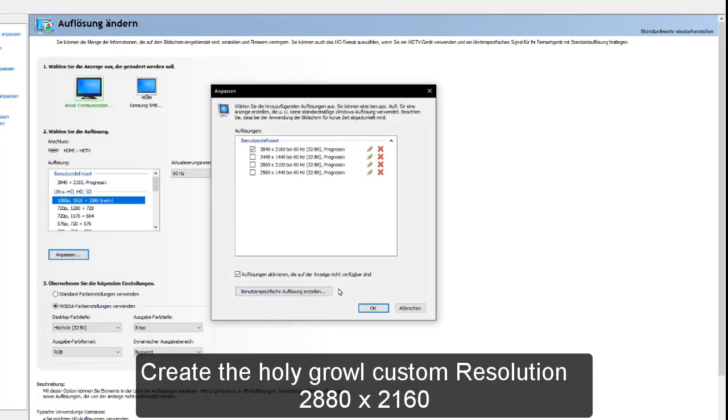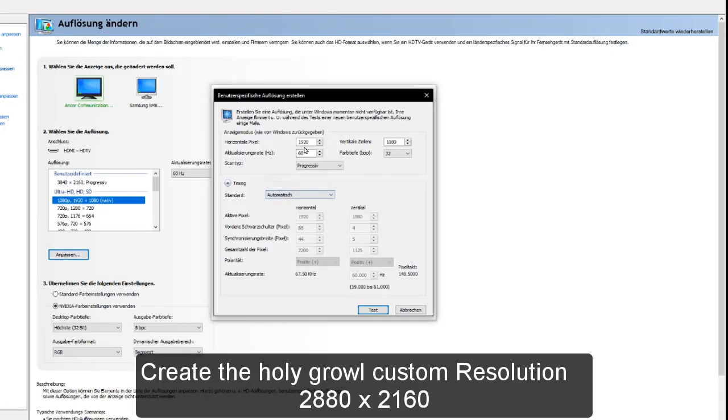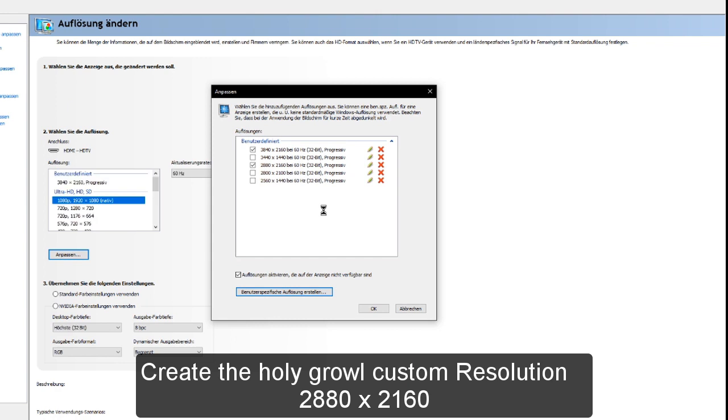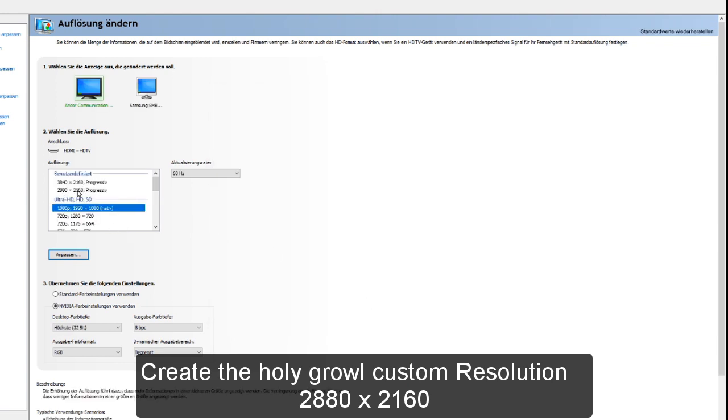Now it's important to make a custom resolution. In NVIDIA, go to your NVIDIA advanced settings, press on resolution, and just create a resolution like shown here in the video. You really need a custom resolution - without this resolution you are playing like DK1, or you need a 4K monitor. It's a different story.